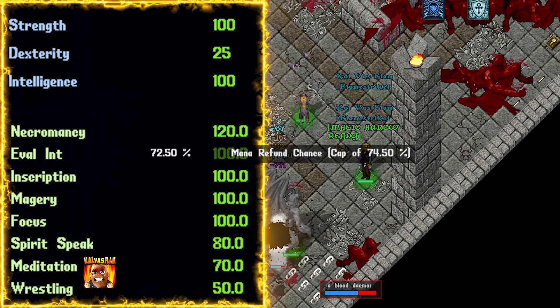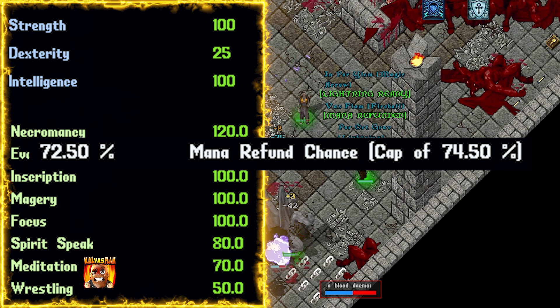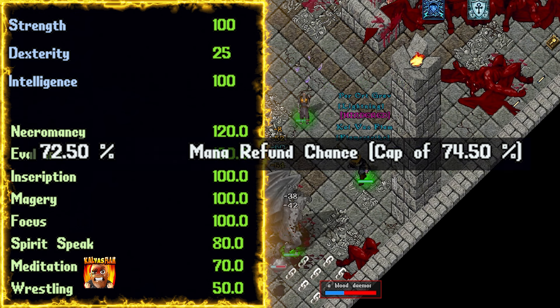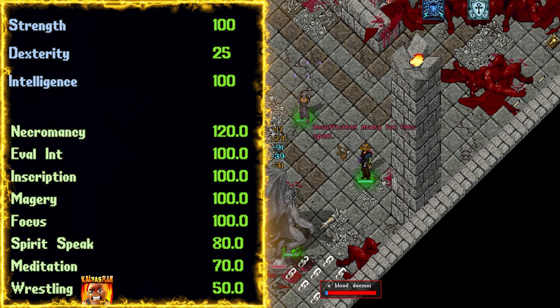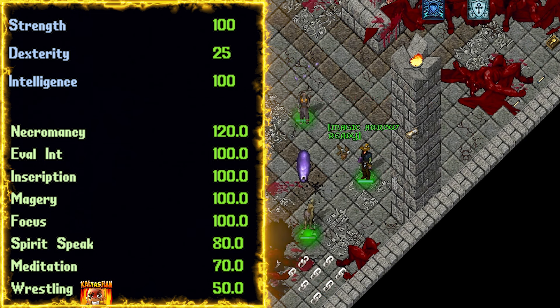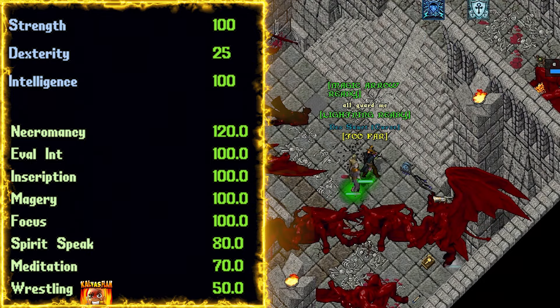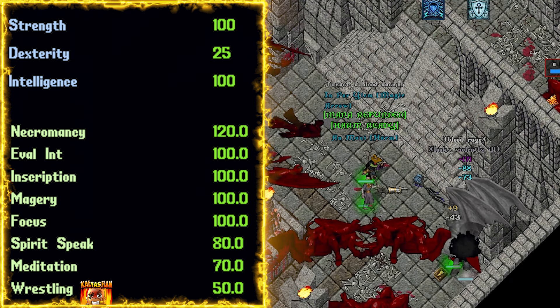Meditation at 70. Through testing, we had a 72.5% refund chance using an exceedingly book, with our cap being 74.5%. 70 meditation is almost more than enough for this template. The passive mana regeneration with food definitely helped. Wrestling at 50. Wrestling helps us from being interrupted, but it also increases our mana refund chance. We don't want to get it too high because once we hit cap it's a waste, and we're already pretty much at cap, so 50 is good enough.